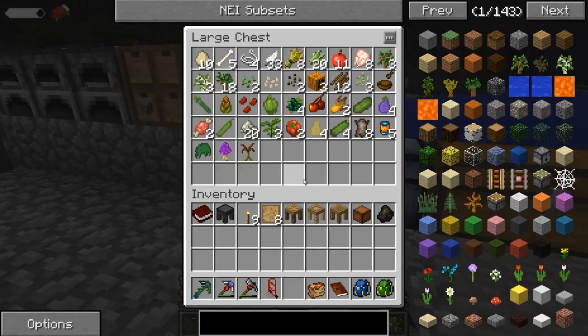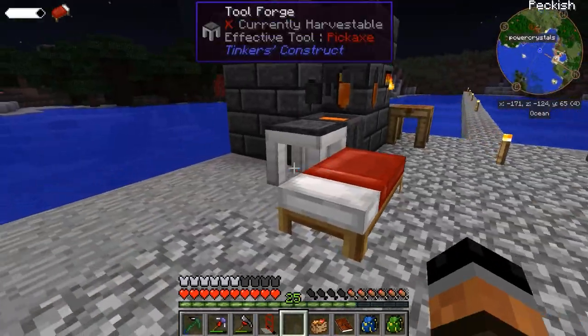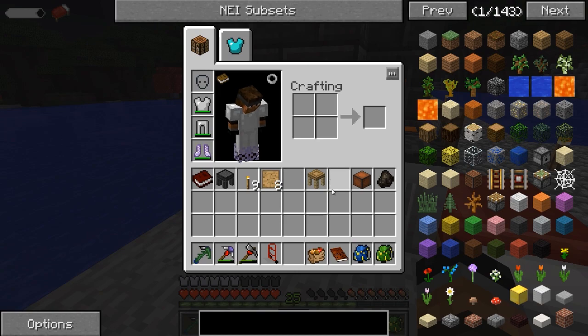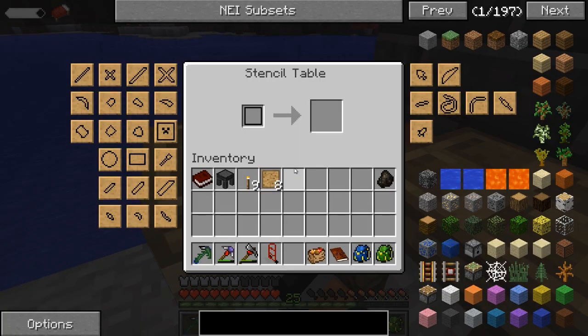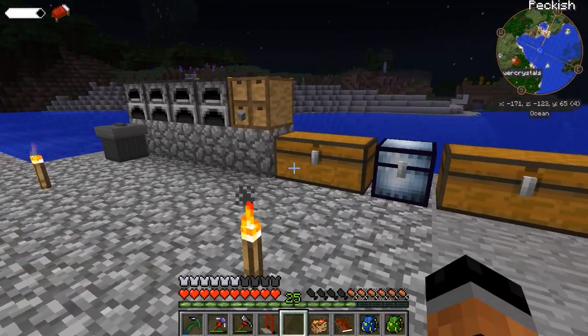Let's sit down our tool forge. I'm going to put my other tool station away because we won't be needing that out at the moment. We'll put our part builder down there, pattern chest next to it so we can access it from our part builder itself. And stencil table here on the side. Everything's looking great, I like it a lot.